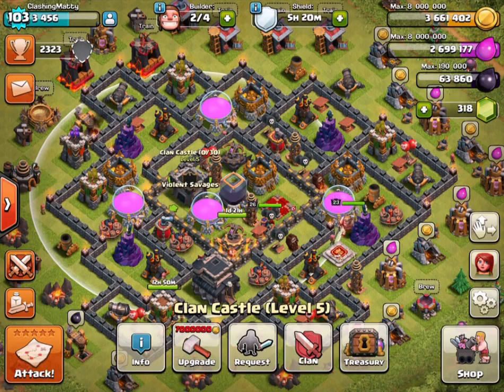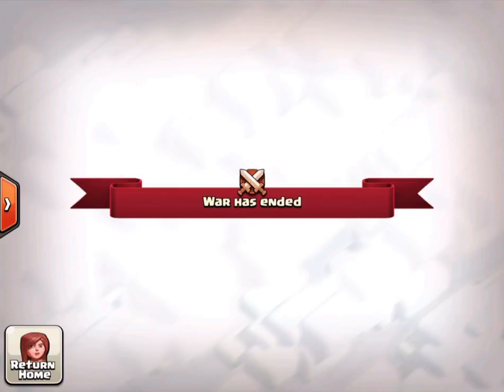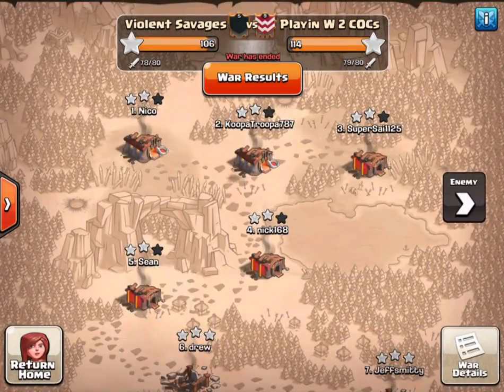What is up YouTube? It is Matty and welcome to this War Recap. So it is a big mixed scrim. We had Violent Savages versus PW2C, which is Playing With Two Cocks. This scrimmage was a mix up of a few clans. Obviously there was quite a big score difference in the end. The clans involved were Playing With Two Cocks, Playing With Cock, which is the clan I reside in, Violent Savages as a holding clan, and FPC India and Six Schnitzels were the other two clans involved.